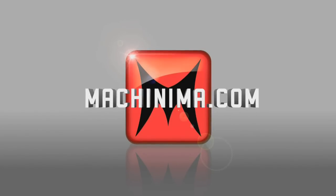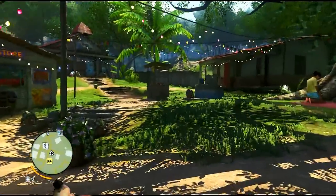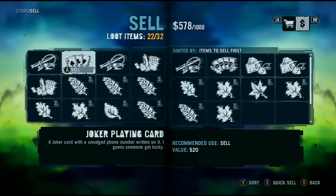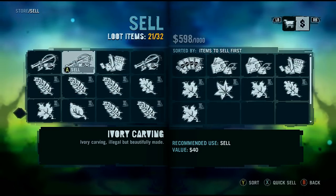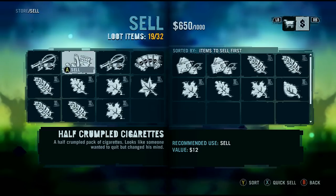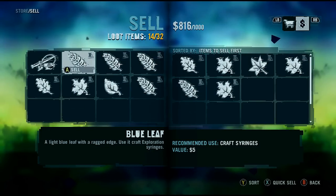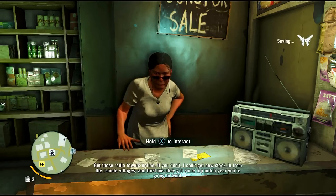Welcome back to another episode of Far Cry. It's time to meet up with Dr. Earnhardt, but first I want to sell some stuff — a joker playing card for 20 bucks, an ivory carving, some crumpled cigarettes, a spider fetish item, gemstone, gold chains, and some sculpted medicine bottles. There we go, got ourselves some money.